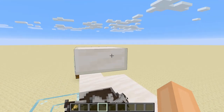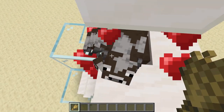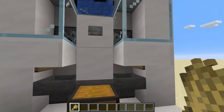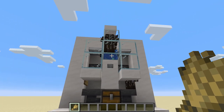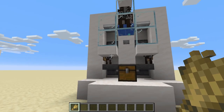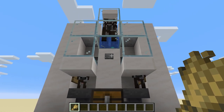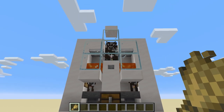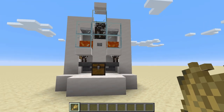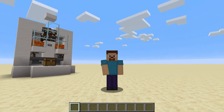Now get yourself some wheat, do some breeding in this farm, and as you will see the little ones will drop down. Sometimes you have to wait a little bit so they all have a chance to drop down — otherwise they will burn in the lava. Then just flip the switch, and when the babies grow up you will get your loot. And that's it — now you know how to make a very easy cooked steak farm!